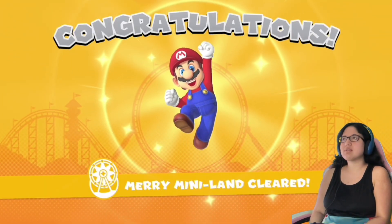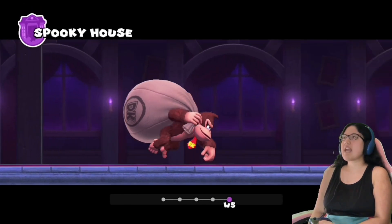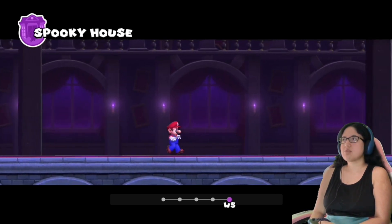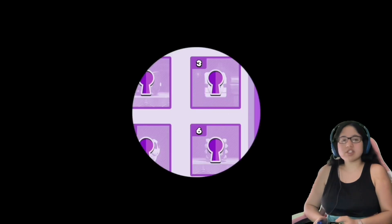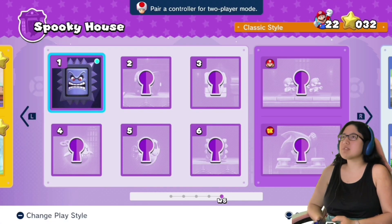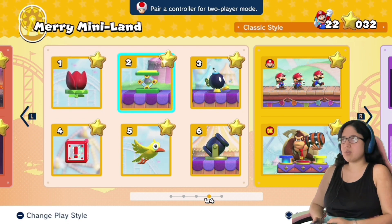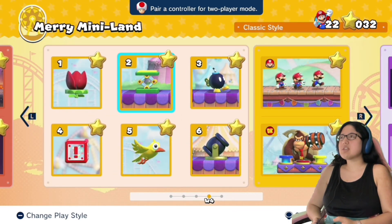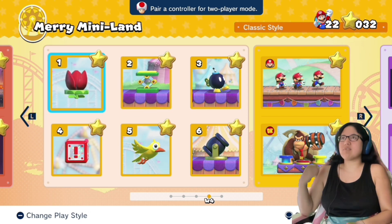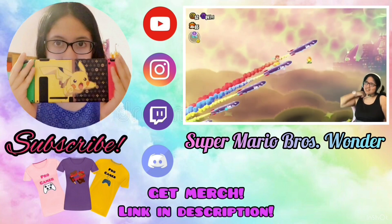Merry Miniland cleared! Done. The world did generally take longer than the last three episodes, but that was a surprisingly really easy boss fight. Spooky House is World 5 - I guess we're gonna be seeing some ghosts, a very familiar ghost to the Mario franchise. Oh, and Thwomps. Okay guys, that is what I'm gonna call it for this episode. Thank you so much for watching, come back next time - we will go into World 5, Spooky House, and we'll see how difficult it is. Hope to see you guys next time, bye!